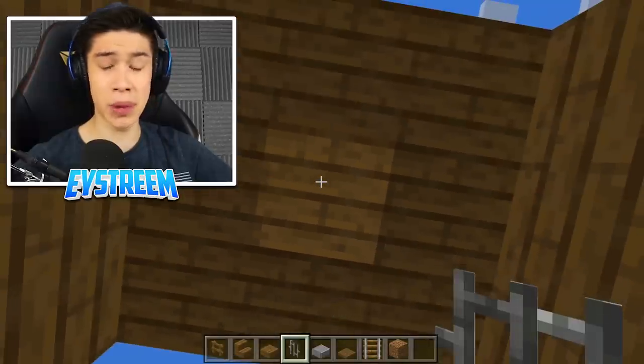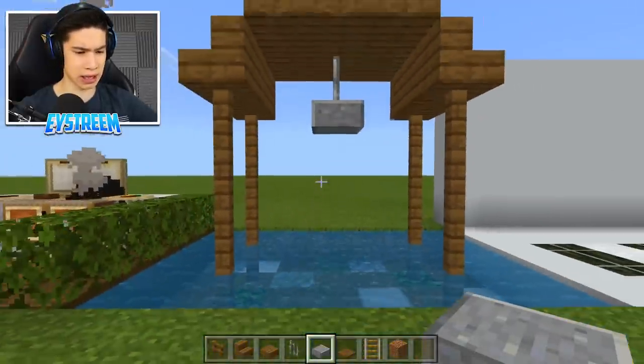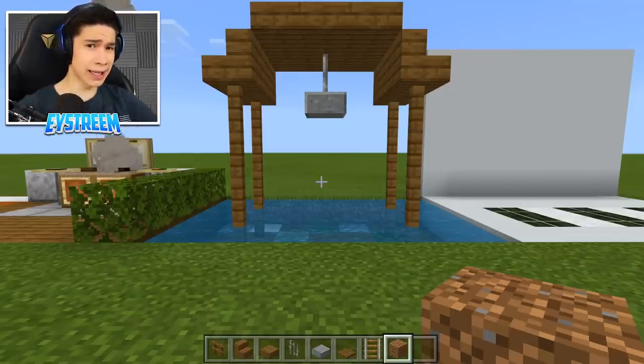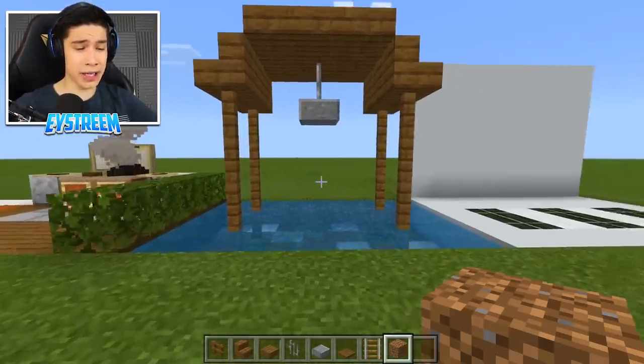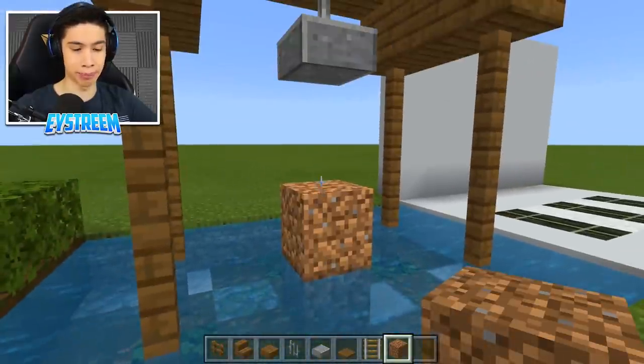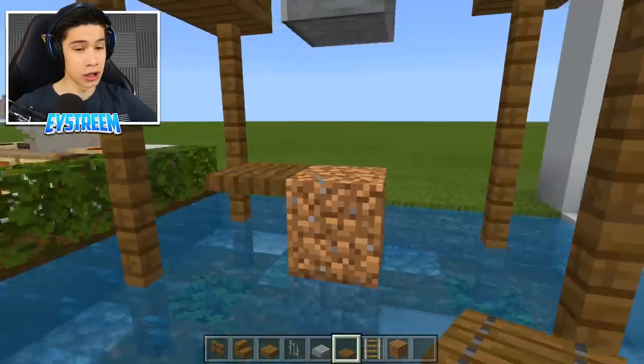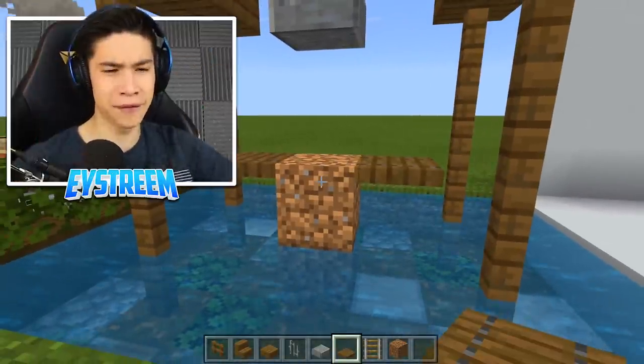Right in the center, place one iron bar and a polished andesite slab underneath it. This is where the build gets a little bit trickier — we're going to use our random scaffolding block and from ground level place one block up. Then grab your spruce trapdoors and place one, two on the top half of this block.